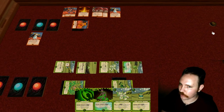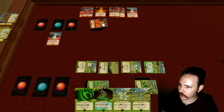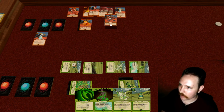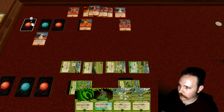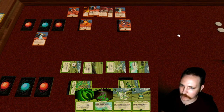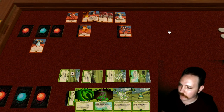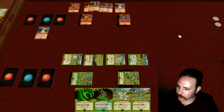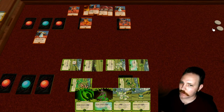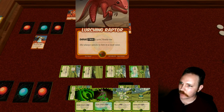Ruby readies their power, readies their mage, and draws a card. It's not a mage, so there's no gift. We'll play a mage, give her a vigor, and gain a second power.